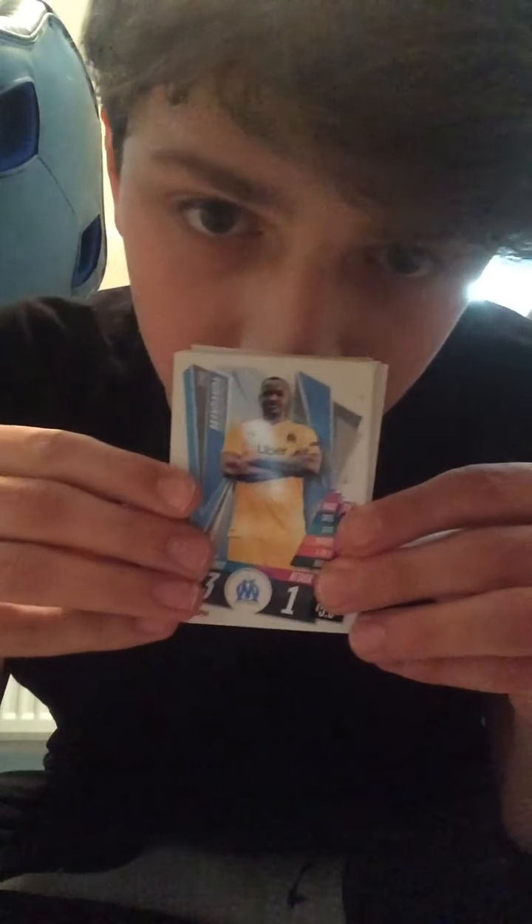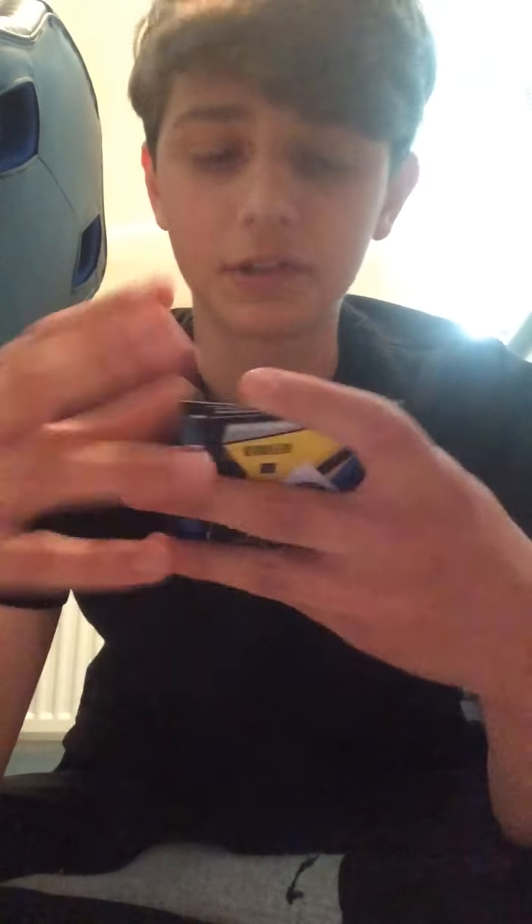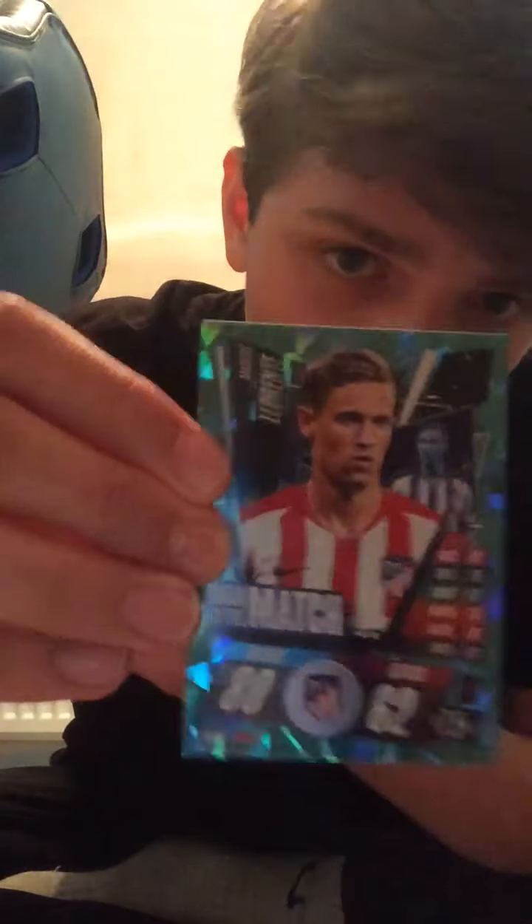On to the next pack — it's the same pack design for every pack. We get an Alessandro Gid midfielder, Genesis Junior, Leymah, Steve Mandanda, James Milner for Liverpool, and Azpilicueta — Club Hero Azpilicueta. We get a Star Player in Jadon Sancho, a very nice pull. We also get Man of the Match Marcos Llorente for Atletico Madrid. I love the card designs of these cards, it's just so good.